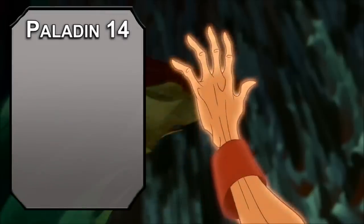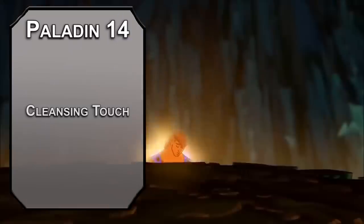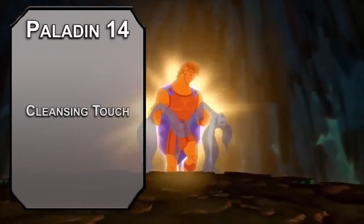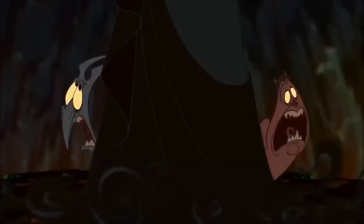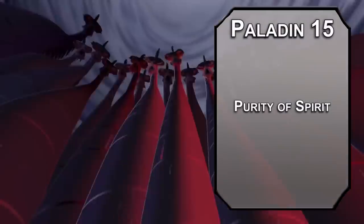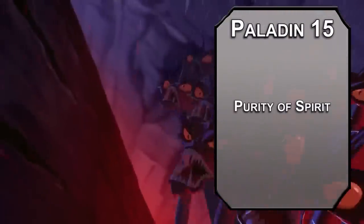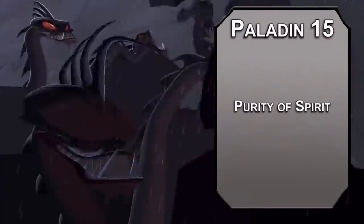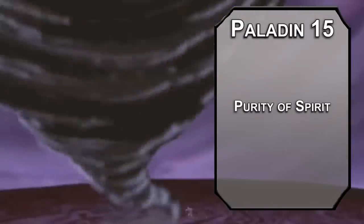Back over to Paladin. Fourteenth level paladins get Cleansing Touch, which is basically the same thing as that Remove Curse spell, but you have an amount of these equal to your charisma modifier to use for free, which is great when you're dealing with the God of Death on a semi-regular basis. Fifteenth level paladins get Purity of Spirit, meaning you're permanently under the effects of the Protection from Evil and Good spell. This means Aberrations, Celestials, Fiends, Fae, and Undead have disadvantage on attack rolls against you, and you already can't be charmed or frightened because of your auras, but you would get advantage on those saves as well.